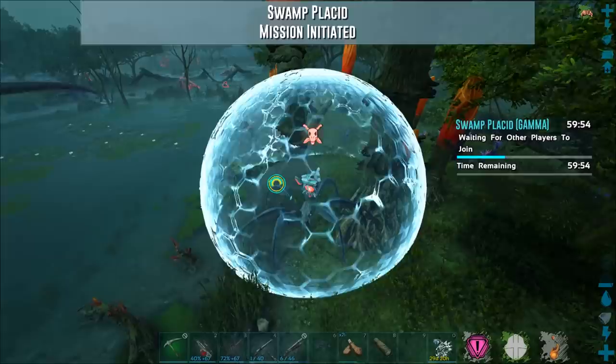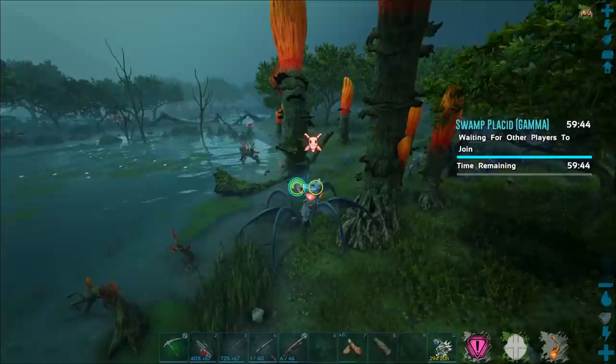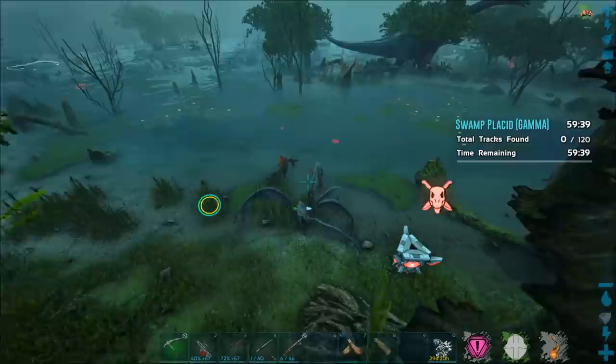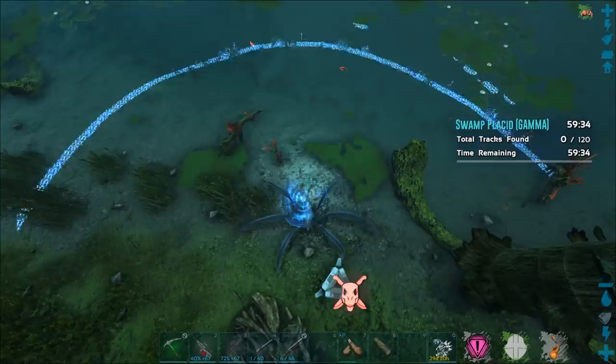So I'm doing this Swamp Placid Gamma mission. This is one of those ones where you gotta look for the footprints, I think. Pretty sure. Alright, here we go. What's gonna happen? Elena, are you gonna scan or no? Alright, cool. So we gotta look for the little footprints and follow them once I... oh, there's some.